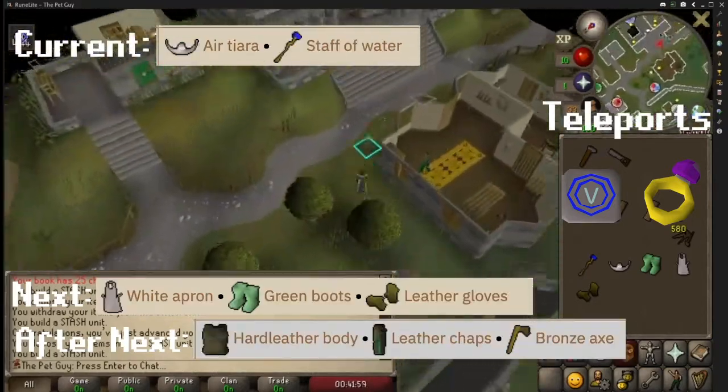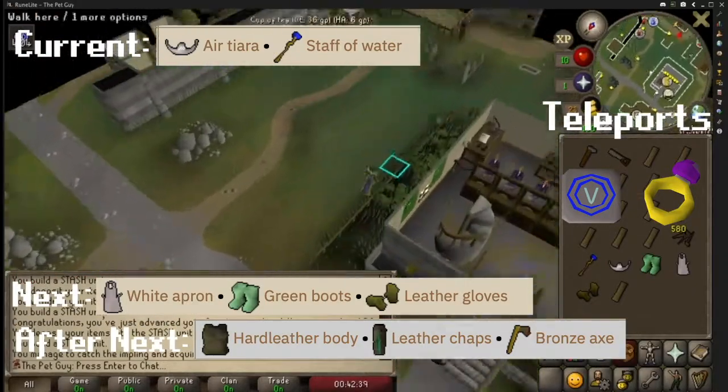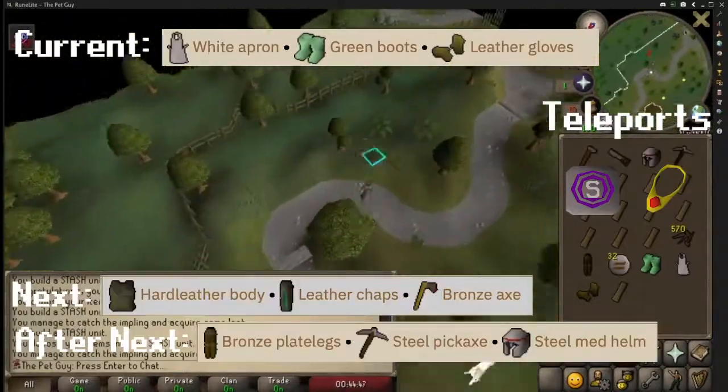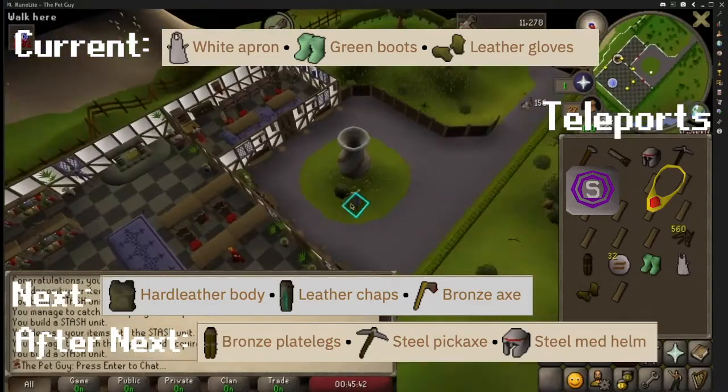After this, make your way south to Aubrey's rune shop — you will need a water staff and an air talisman. Next, make your way all the way to the exam center and bring green boots, a white apron, and leather gloves.